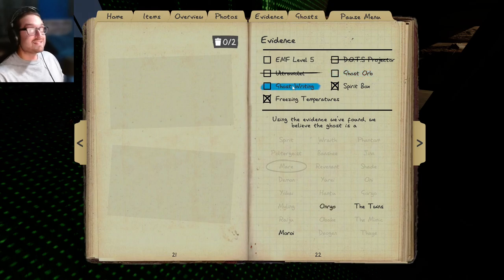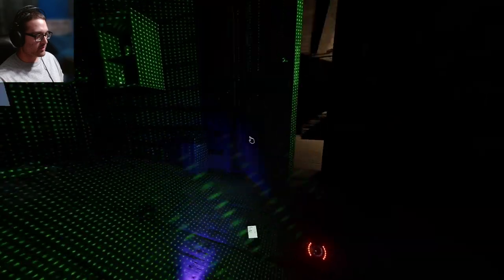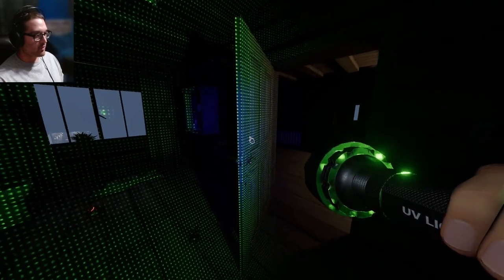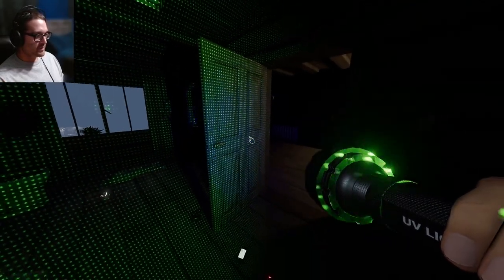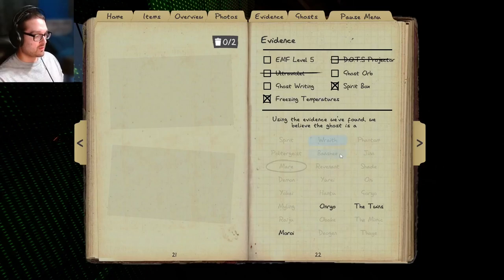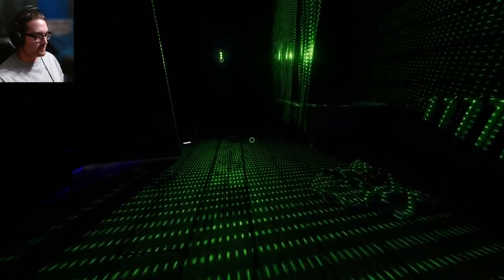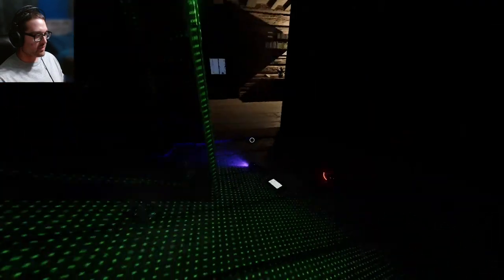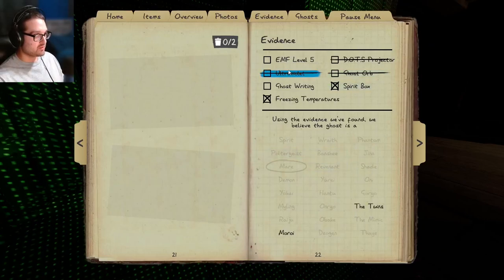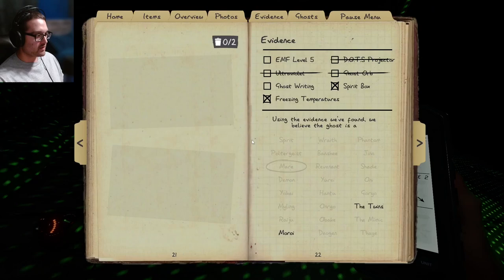Moroi would have just cursed me. It's not UV so it'll be EMF5 not DOTS, doesn't seem to be ghost orbs. I bet this challenge really does favor ghost-writing ghosts — each one has been ghost writing. The fan — not the terrifying fan! I'm going to stay on this side of the room. I don't have candles either to test Anrio. Was that a Twins-like double event?